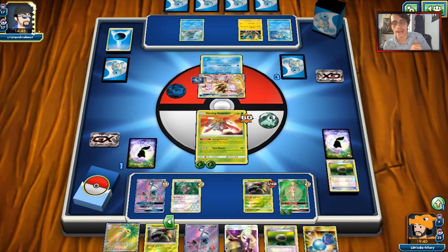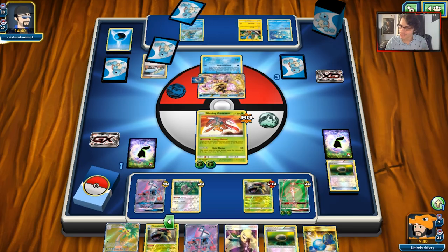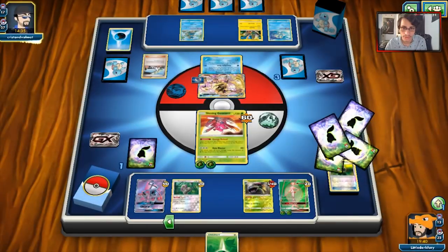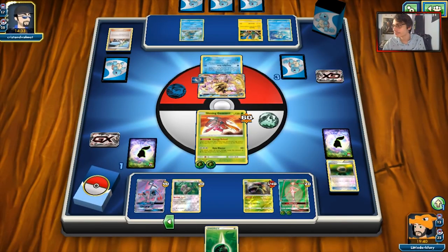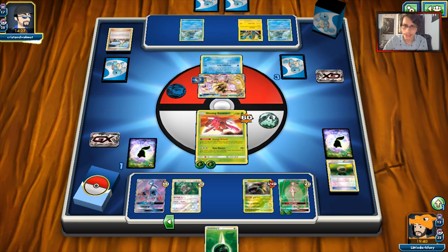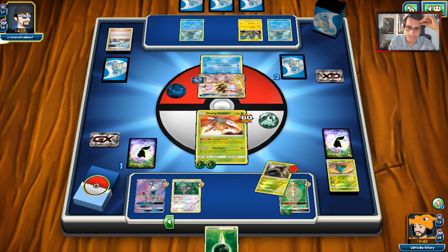Giant Water Shuriken — where is this going? Venusaur! Okay, I don't mind Venusaur getting knocked out — we don't need it anymore because we got Fhermosa already charged up, plus we got some energies back even if I had to move an energy off Fhermosa. Alright, N to one. He is going to hit the N for one but it's still our game. Nothing on his field can survive Beauty GX — we're good.